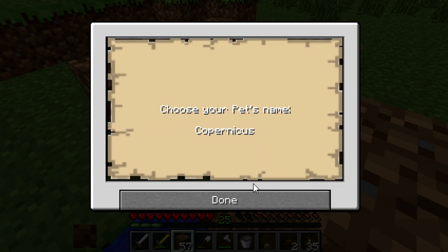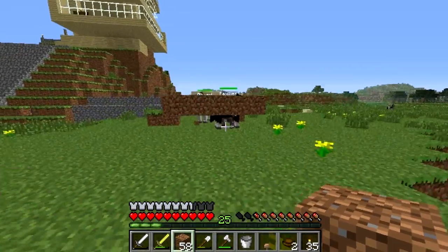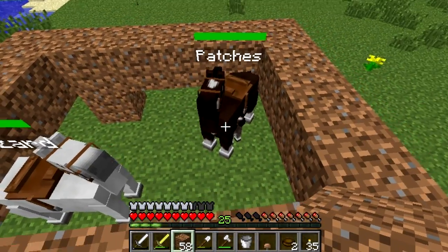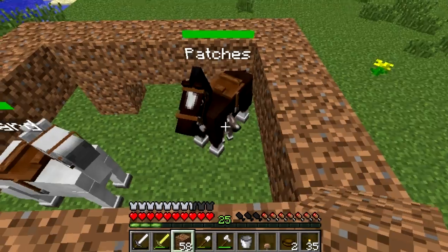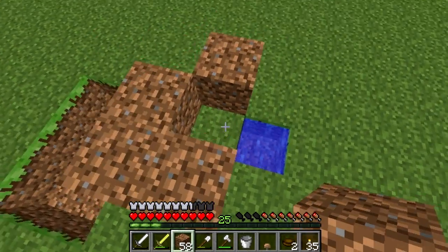Oh, choose your pet's name. That's Copernicus. Let's do V2 because I don't know... I think Copernicus had a kid. We'll call him... What should it look like? I did the one with the star on his head. I did the white one, and the one with the star on his head. So let's call him Patches. Where is he? Look at him! He's a little... Why did Copernicus get called Patches again? Patches? Copernicus? You guys are a bunch of idiots. Why did you do that to me? Whatever.